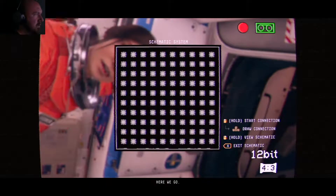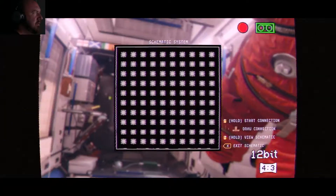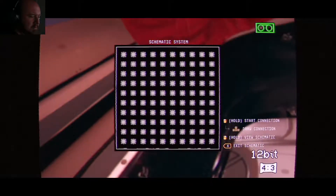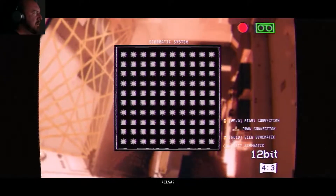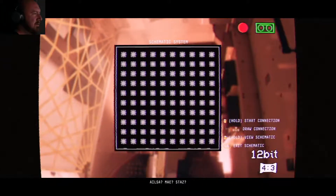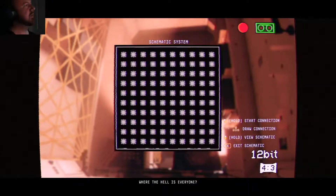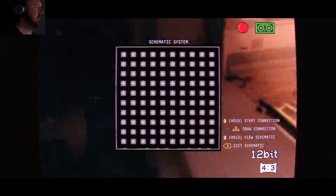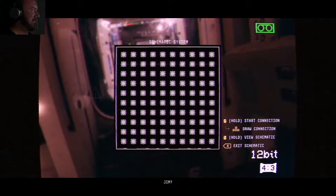And then we gotta go back. Open — here we go. What's happening here? What — did I break something? I can't exit. Hello? Oh no, I can't see. Oh no, I broke something. Hello — hello, hello! Shit guys, sorry, I broke something — it won't let me do anything.